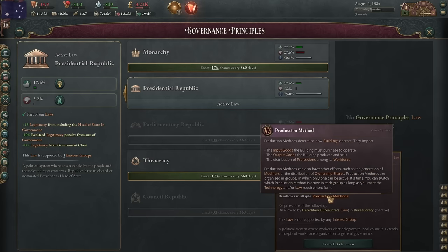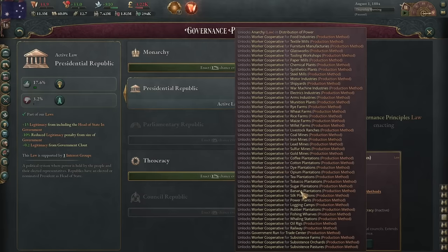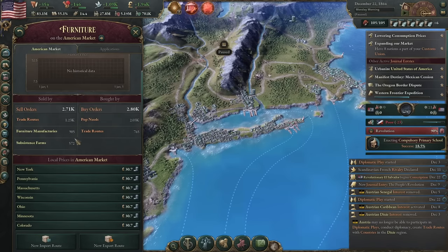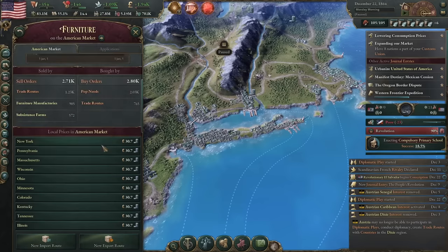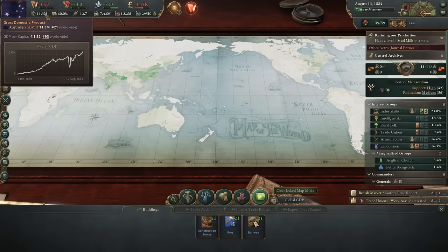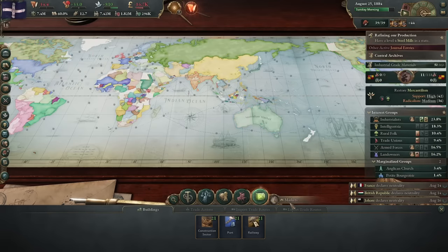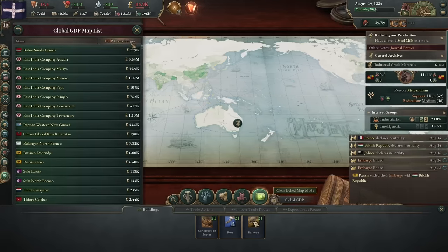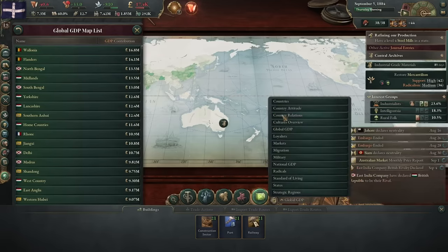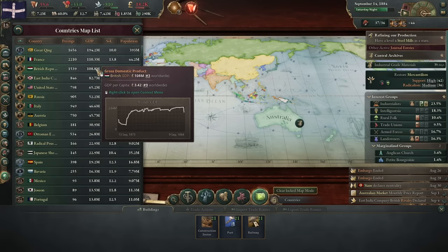Lower prices mean that people can afford more things, but also that those industries are less profitable, and the people making the things don't get paid as much, so there are a lot of interesting trade-offs to navigate. There's also a lot of give at the margins to this economic model — high and low prices are capped at a certain point, and having more buy orders than sell orders doesn't limit the strict availability of basic goods, it just maxes out their price. But trust me, whatever fudging is going on behind the scenes creates a much more robust and authentic-feeling simulation than Victoria 2 had when it tried to be a bit more realistic and inadvertently created a lot of problems for itself. What we got is a system that behaves, in practice, so much more like a real economy, which is awesome.